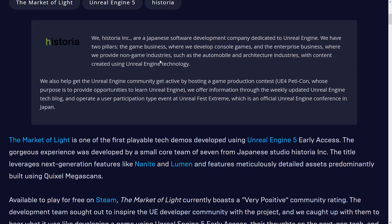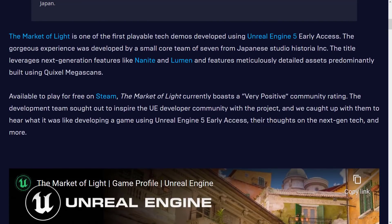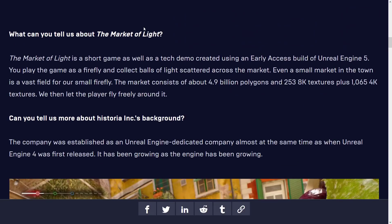They develop console games and enterprise games for the non-gaming industry using Unreal Engine — they are an Unreal Engine-focused developer. This is one of the first playable tech demos; the other was the Matrix one, which was console only so I couldn't show it to you. It was developed by a small core team of seven from the Japanese studio Historia. The market we just saw consists of about 4.9 billion polygons, and 253 8K textures plus 1,004K textures.